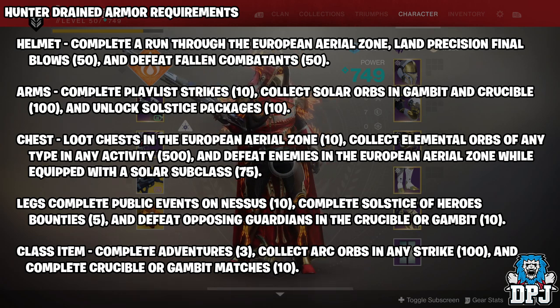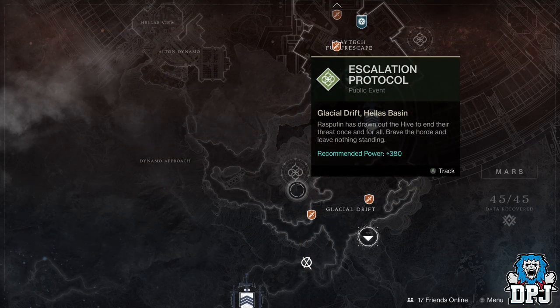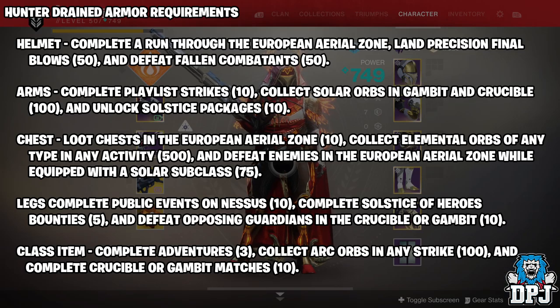The chest: loot chests in the European Aerial Zone, collect elemental orbs of any type in any activity - 500 - and defeat enemies in the European Aerial Zone while equipped with a solar subclass. While you are defeating enemies in the EAZ with a solar equipped subclass and defeating 75 of these, you should get that amount of orbs, and it would probably take 2 runs of the EAZ to get those chests too. But another great place for collecting orbs is on Mars - load up an Escalation Protocol, collect as many thrall as possible from their spawn, then load into the same area, order a different landing zone on Mars, and load up Escalation Protocol again. Rinse and repeat till you get your 500 orbs.